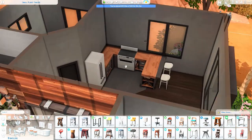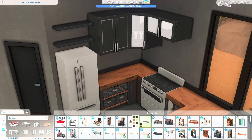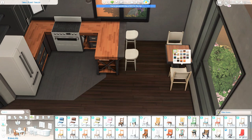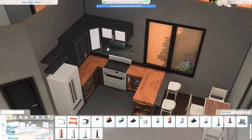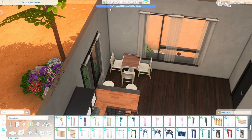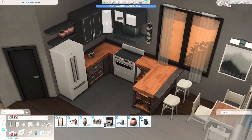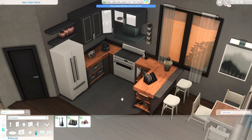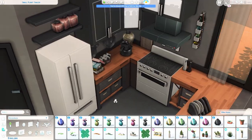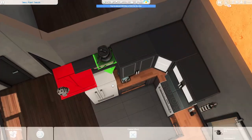I'm using the base game kitchen because I really like the texture of the surface, but the upper cabinets are from the Cool Kitchen Stuff Pack, and the appliances are as well. I'm also adding curtains from the Parenthood pack everywhere — I absolutely love those curtains. They're so transparent and we don't really have any other curtains like that in the game, which is what I like about them.